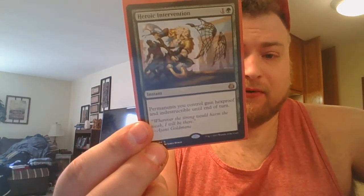Speaking of threats, I'm going to talk about ways that we can protect ourselves. There aren't any counterspells in green, obviously — we're not playing Force of Will. This is the closest thing you can get to a counterspell in green as far as wraths or anything like that: Heroic Intervention. It's a new card out of Aether Revolt. Permanents you control gain Hexproof and Indestructible until end of turn. That's a big deal.